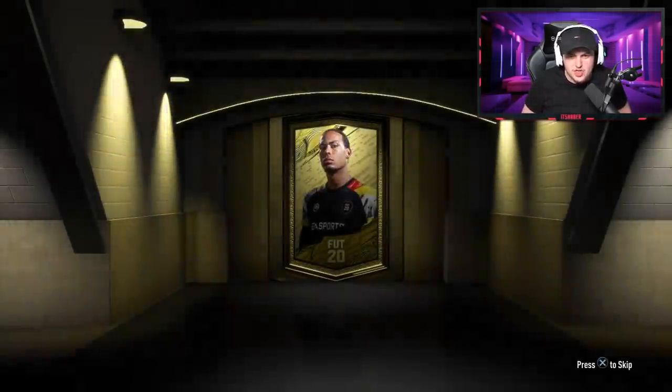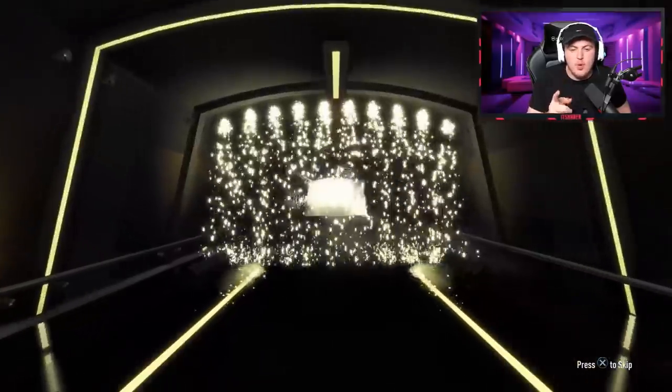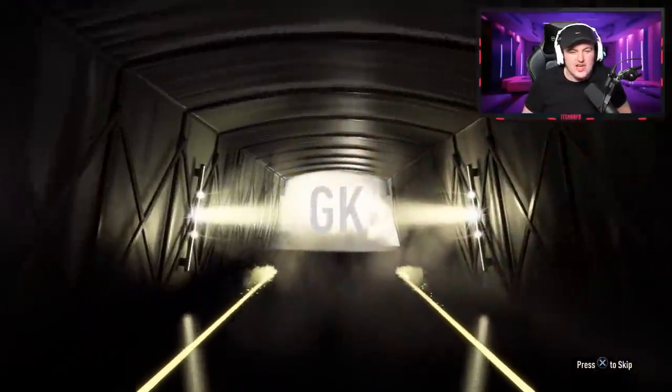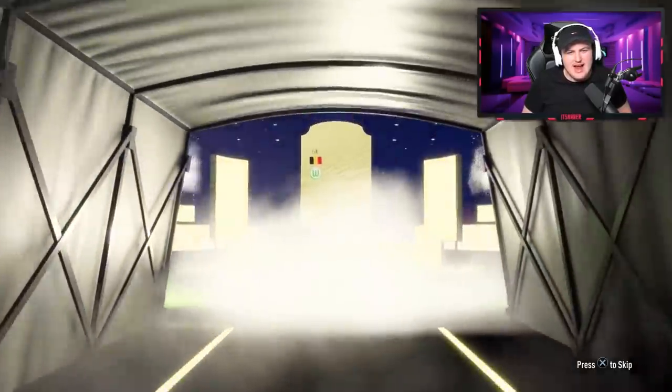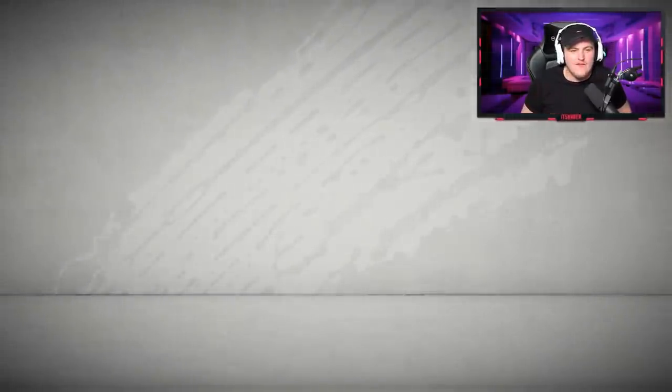Hopefully we can end the video with at least one or two walkouts. First one's actually going to be something — this is going to be a board drop in the first pack. I'll take it. Belgian goalkeeper. It's going to be Castilles. An 83-rated card to start off is actually decent. I'll take board drops — they are very nice indeed.